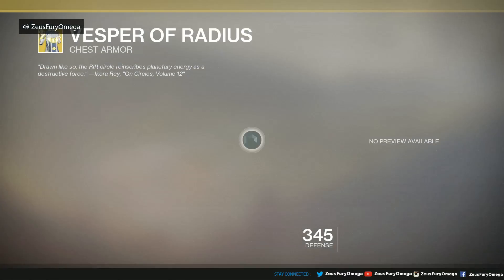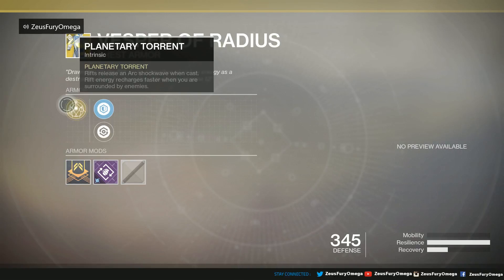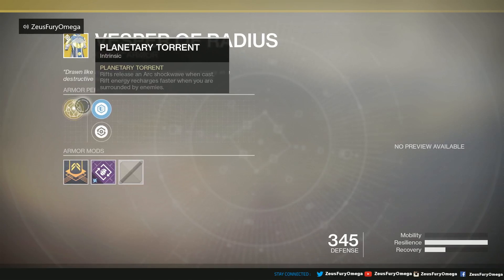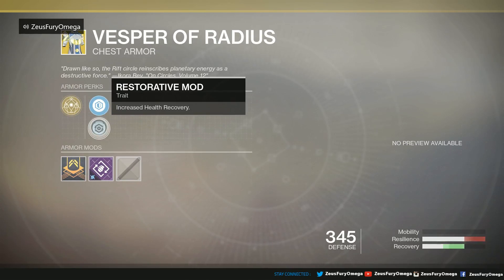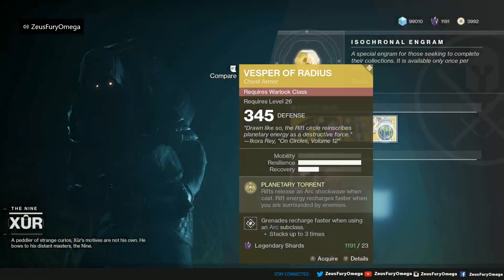Last but not least, the Vesper of Radius for the Warlock. You know this one — when you drop a Rift, arc shockwaves are cast from it, and rift energy recharges faster when you're surrounded by enemies. It comes with plasteel, a restorative mod, and an arc ordnance mod with plus 5 defense. Not bad.